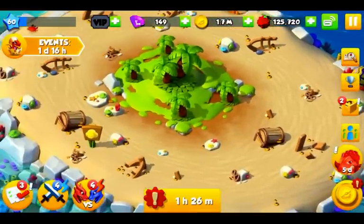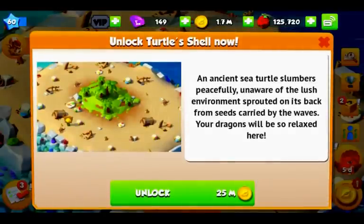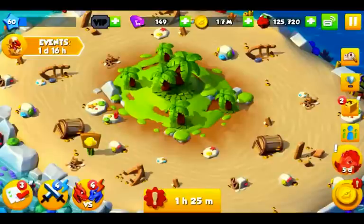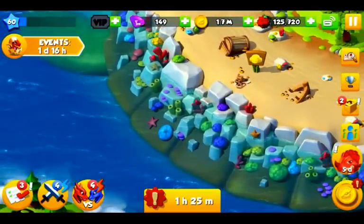The second feature is the long-awaited Turtle Island — so much space! To expand to it I need 25 million gold pieces, which is a lot. Another feature that comes with this new island is more habitat space, so instead of 50 we can now build 59 habitats — that's nine extra spots, and I like it.